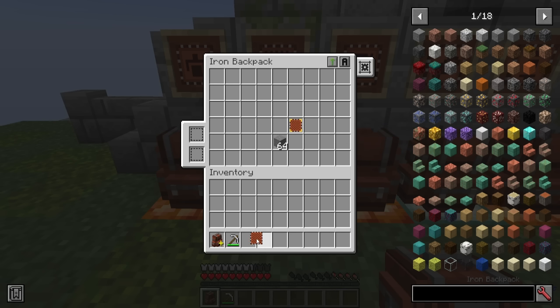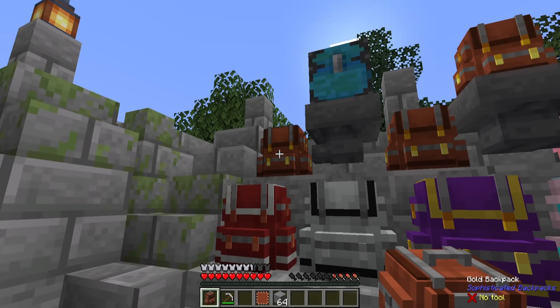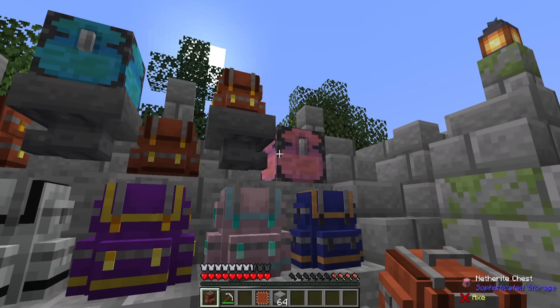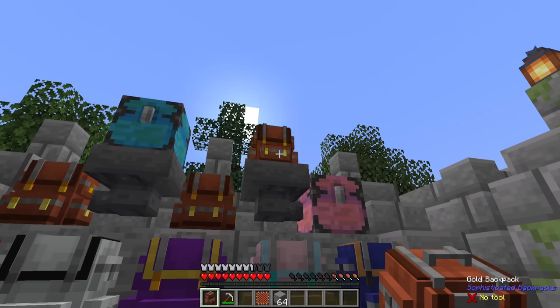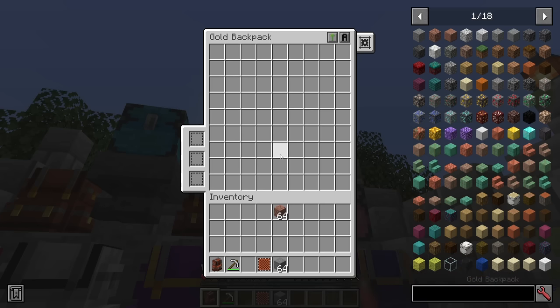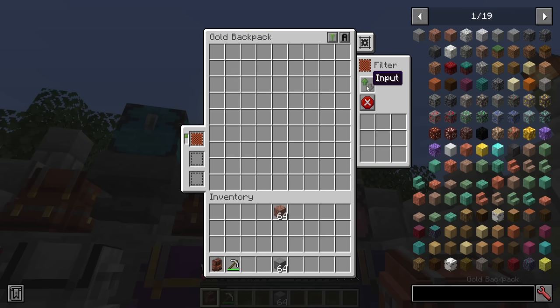Next, we've got the filter upgrade. This is primarily going to be used when you're placing your backpack in the world, whether it be piped into or from your backpack into or from an inventory. In this example, I have a backpack that is being piped into another chest. Putting in the filter upgrade then gives me options to choose input and output, input only, or output only. I could say I only want granite to go in, or I can block it so that granite will not go in. You can also have it match backpack contents.